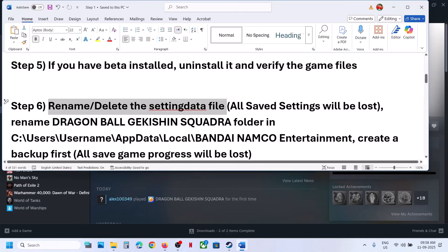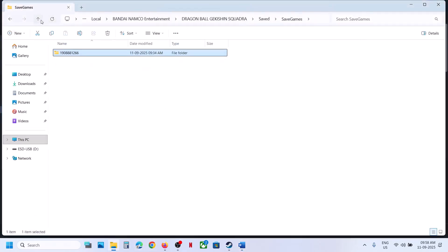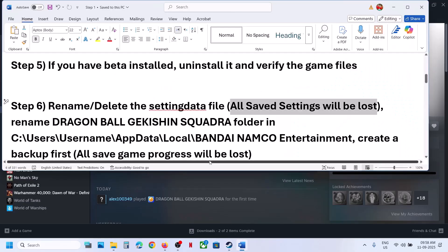The next step is to rename or delete the settings data file. Note that deleting or renaming the settings data will cause all saved settings to be lost. Open File Explorer, navigate to the same game save folder location, find the settings data file, and rename or delete it. Then relaunch the game and check.